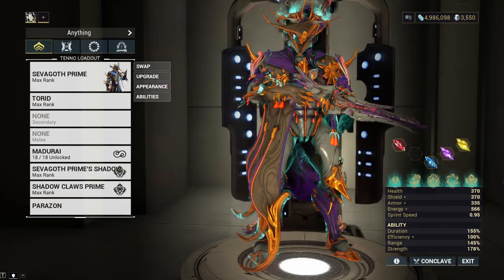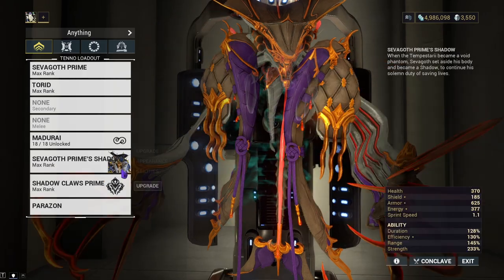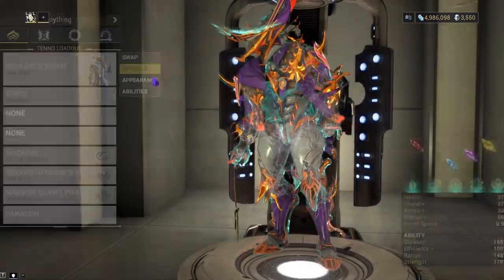In today's video I decided to make a Sevagoth Prime build. For that build, you really don't have to worry about the shadow and claw builds — build them to how you see fit. The build revolves around Sevagoth himself.